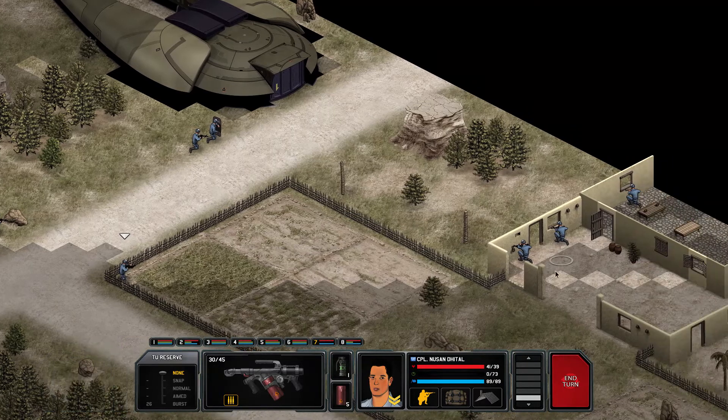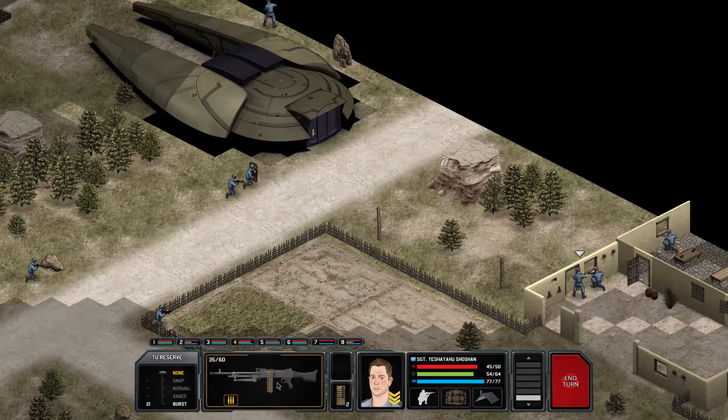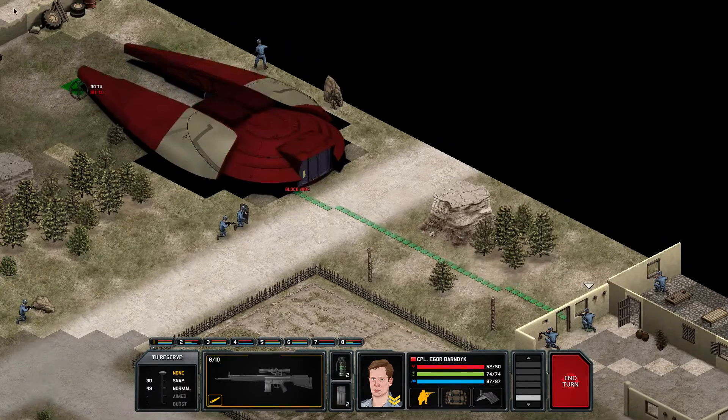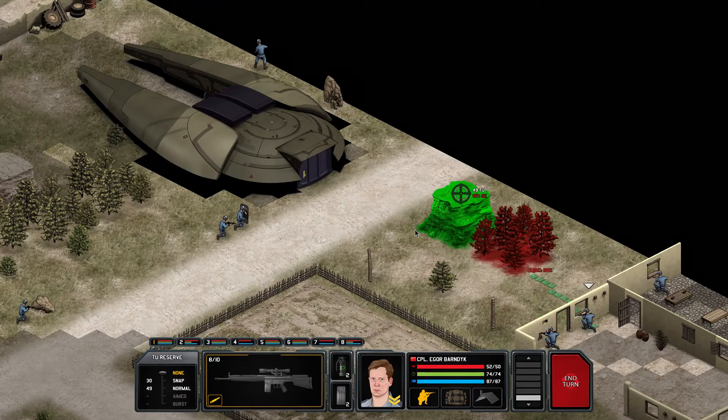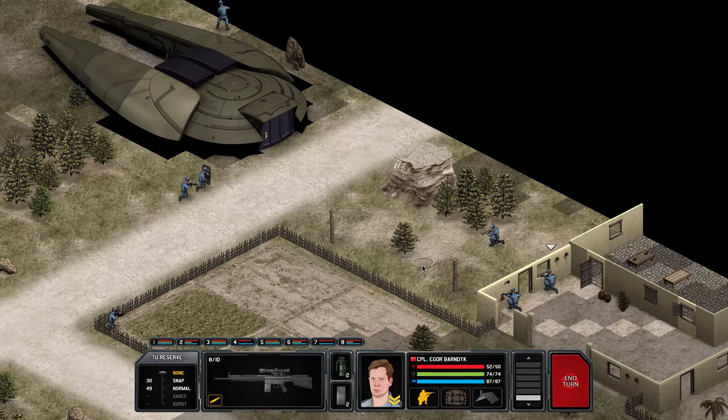I need to move my guys up as quickly as I can. What I want to do now is to simply destroy the door as fast as possible, and maybe get some shots in. The sniper can't really get shots in - disappointing. One of you here, this tree should give me cover - I hope it does.